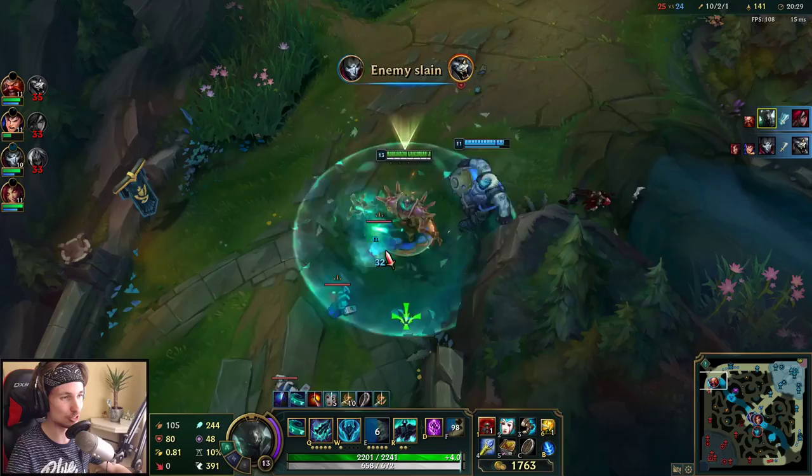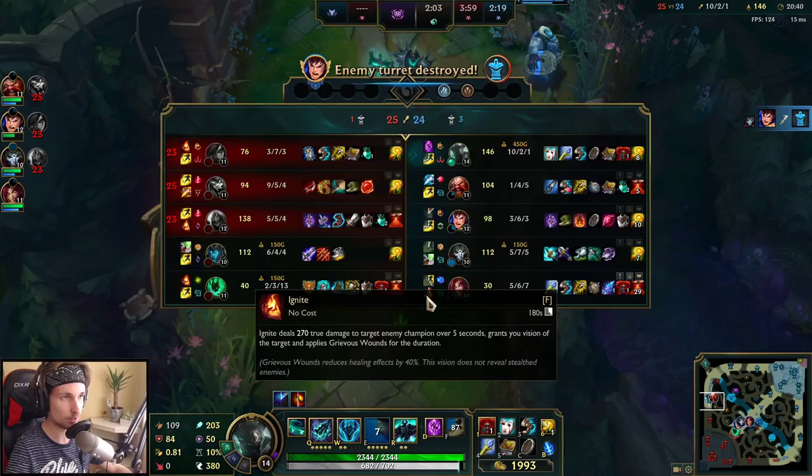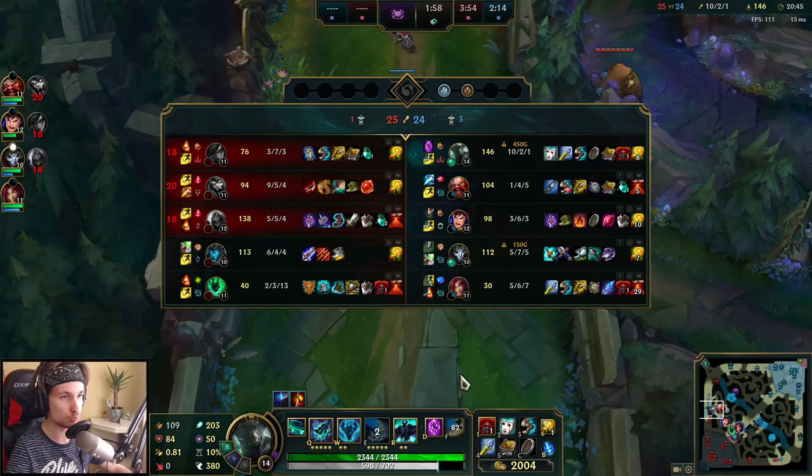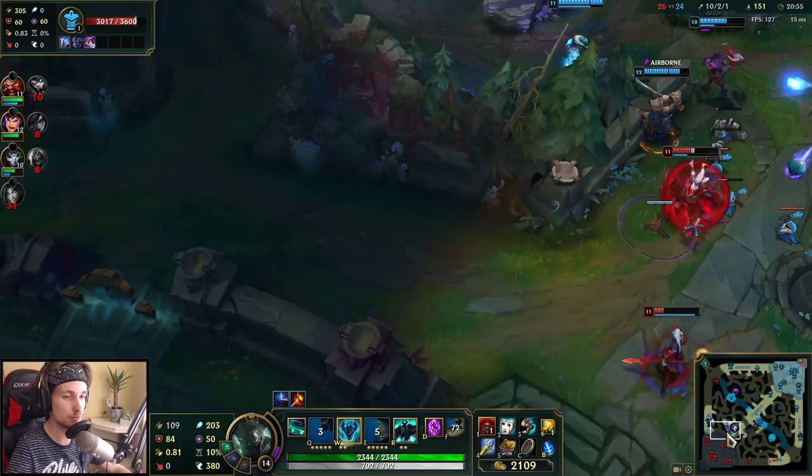You're trying to 1v2 Mordekaiser — that's not going to work. Now we push top side. My jungler and mid laner are really far behind, but despite that we're so strong nobody can beat us. We don't even feel the fact that our team is losing.